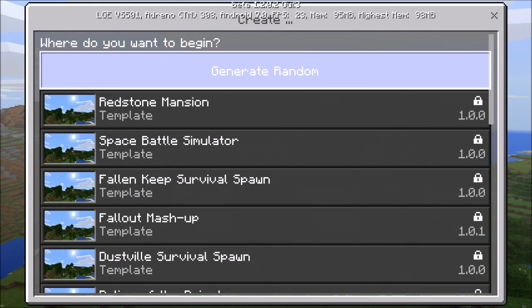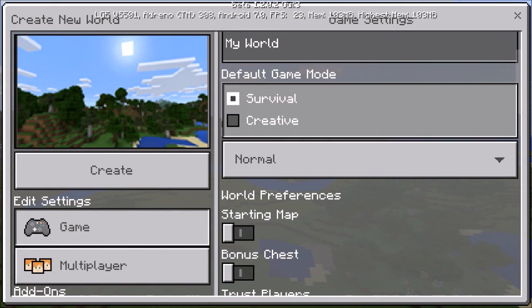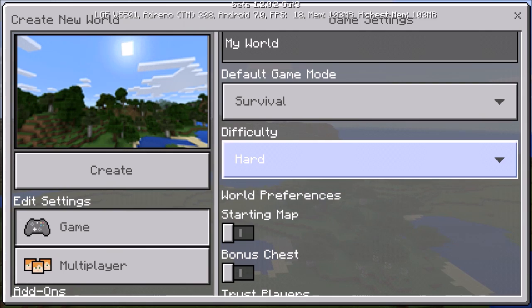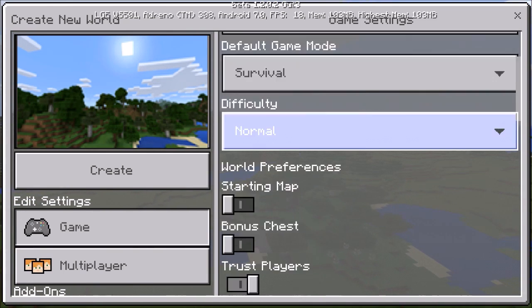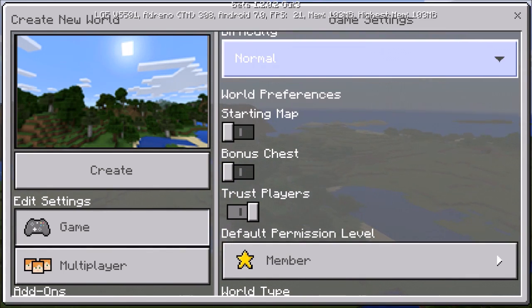We'll generate a random world. They still have survival and creative modes, and now there's hard mode as well - though I think that was already there and I just didn't notice.